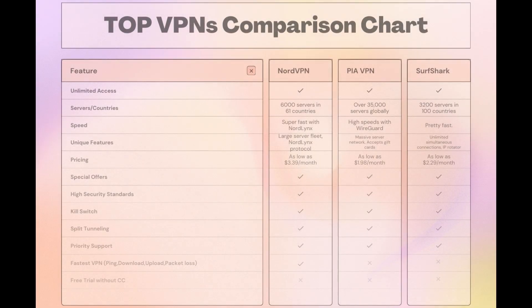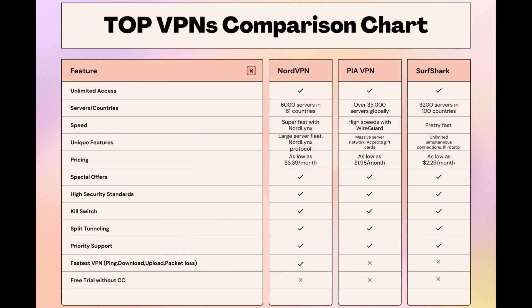Taking everything into consideration, here is an extensive comparison of the best VPNs for Fortnite and the features that make each one stand out. NordVPN stands out with its impressive network of 6,000 servers across 61 countries, ensuring you're always close to a fast connection — it's designed with gamers in mind, featuring the NordLynx protocol for quick and secure Fortnite sessions. Surfshark offers unlimited connections, making it ideal for those who game on multiple devices, and PIA boasts the largest server count, ensuring you can connect from almost anywhere. While each VPN has its strengths, NordVPN consistently delivers on speed, security, and server availability, making it a top pick for Fortnite players looking for an edge.